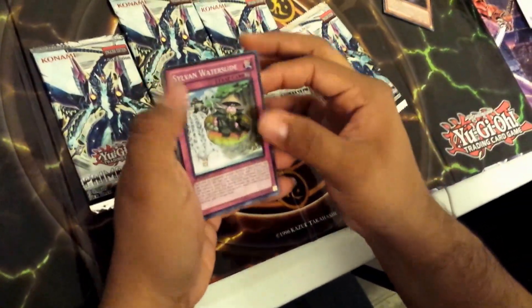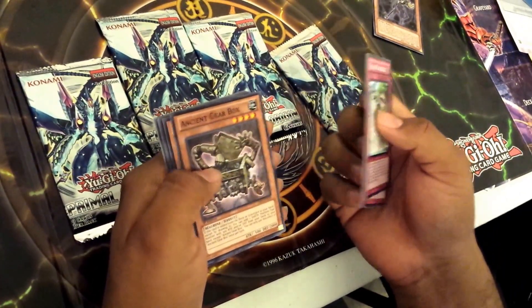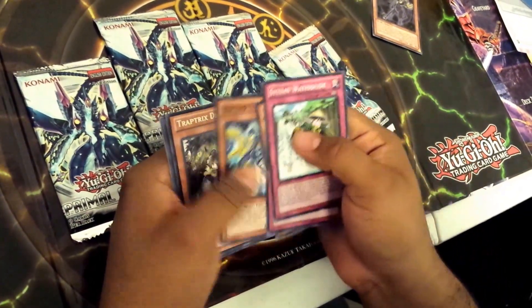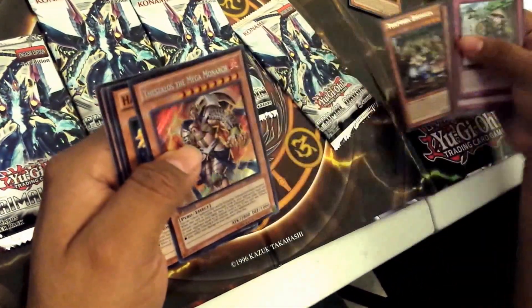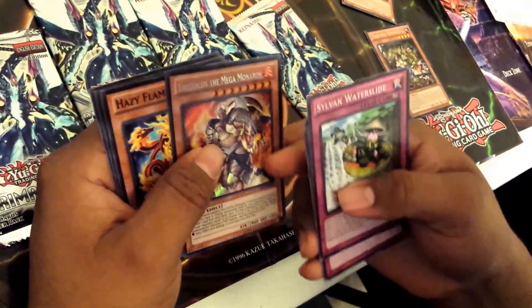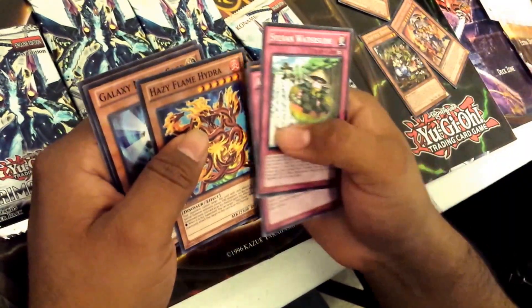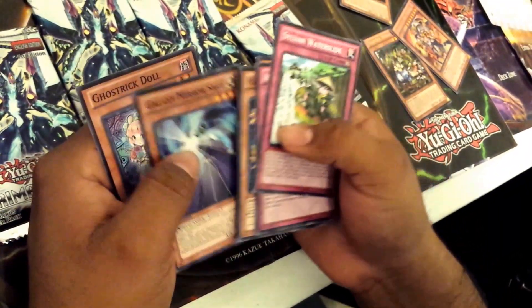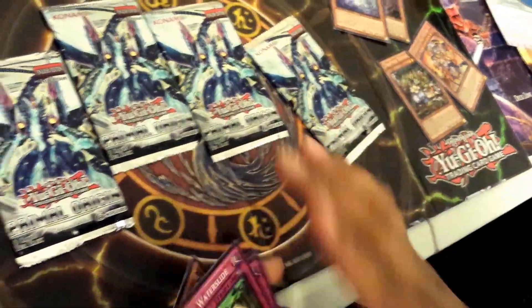First pack we have a Sylvian Waterslide, And the Band Played On, Ancient Gearbox, Glissar Thunderbird, Trapix Dioneo, and Thessalos the Mega Monarch — Super Ultimate Rare! Hacy Flames Hydra, Galaxy Mirror Slade, and Ghost Trick Dawn for my Ghost Trick deck. Good start so far.